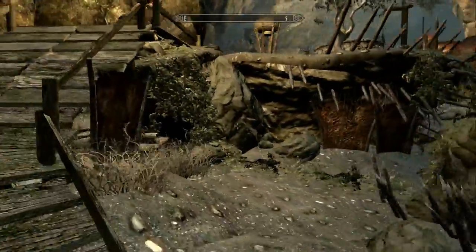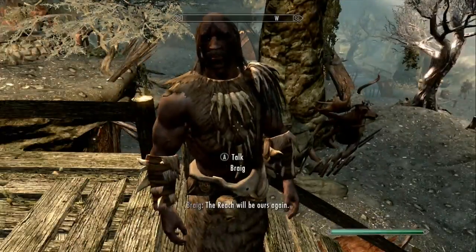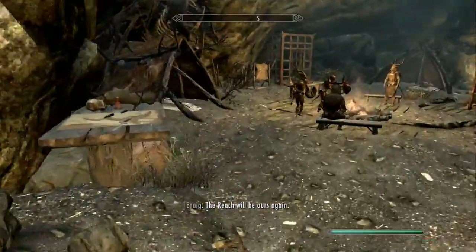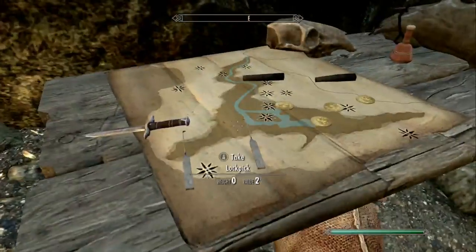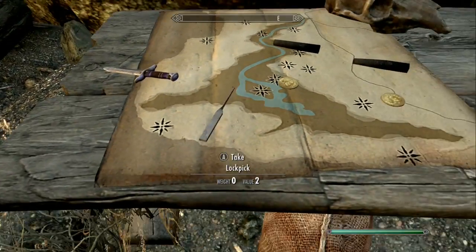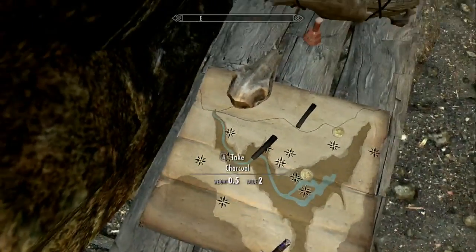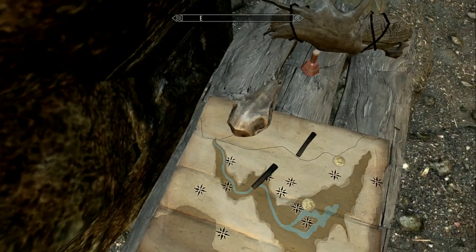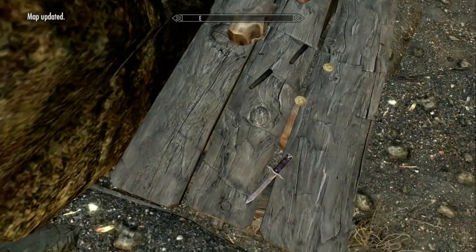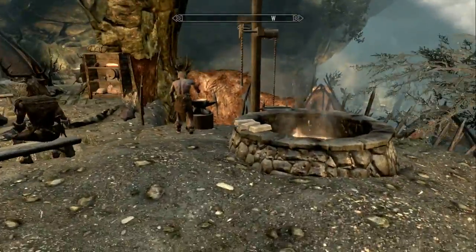There are some things we can do in here. This guy has a unique name but he's not talking to me — I'm guessing he helped us out in Cidhna Mine. If you activate this Reachman map, it disappears and updates your map, telling you where most of the Forsworn camp locations are. So that's one thing about this location.